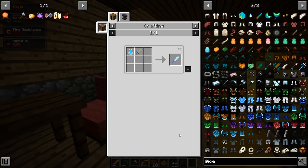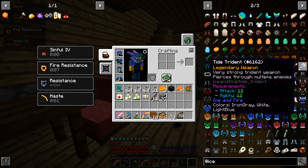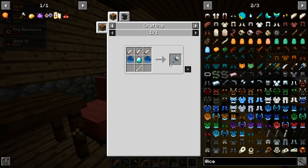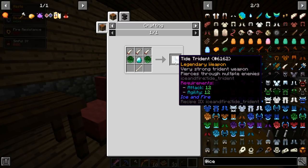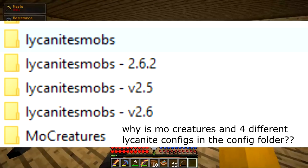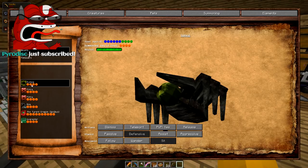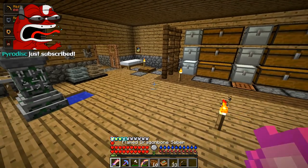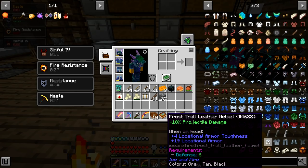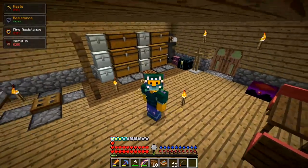I didn't know the version of RLCraft didn't have the updated version that included the legendary weapons. There's a trident — we can make a trident, pierces through multiple enemies. It has levels and everything, so either it has a config that Shivaxi didn't delete, or the mod that has the level stuff just did it on its own. Hopefully this doesn't corrupt anything or mess up our game.